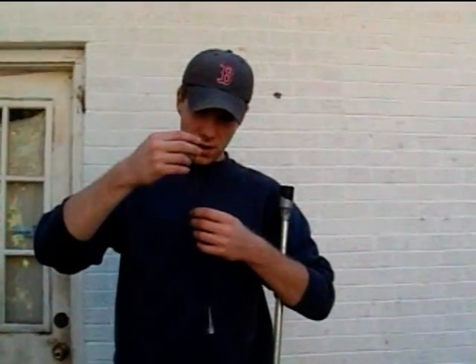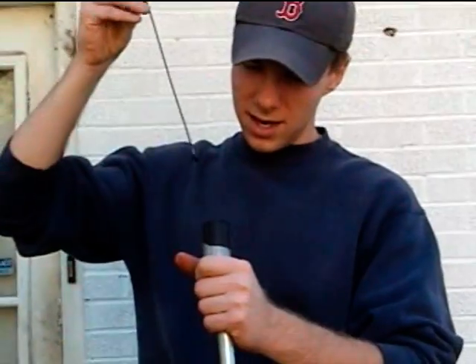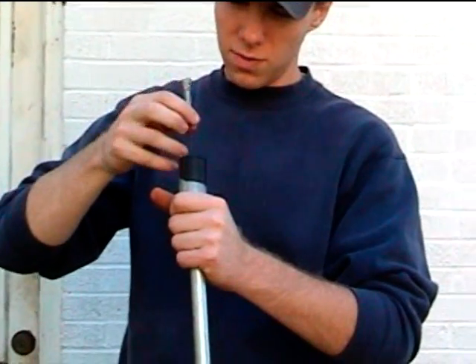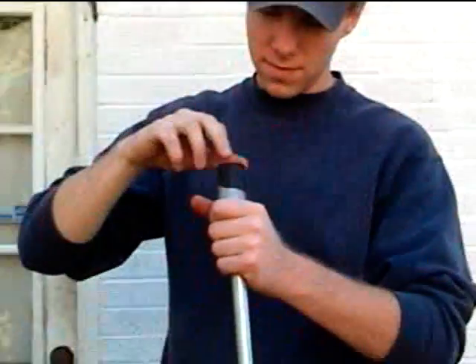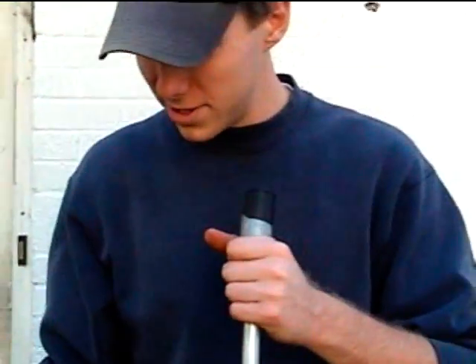Okay, first you take the dart. Two, you take the poison berry. Apply it to the end of the dart, which makes a poison dart. You take the poison dart, putting it into the blowgun — not touching the tip. You do not touch the mouthpiece of the blowgun with the poisoned end of the dart, or you become poisoned yourself.